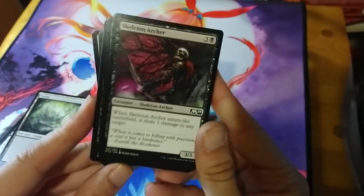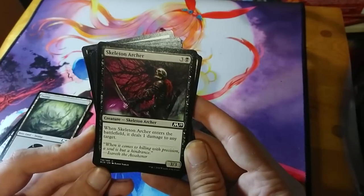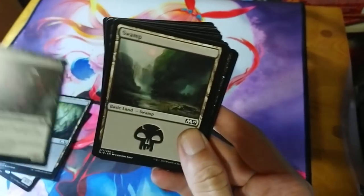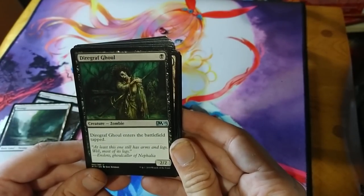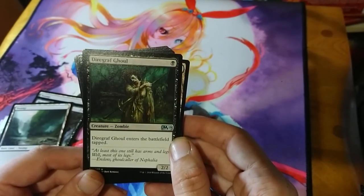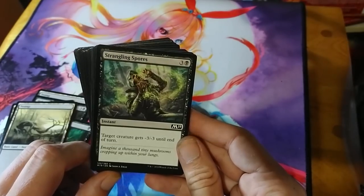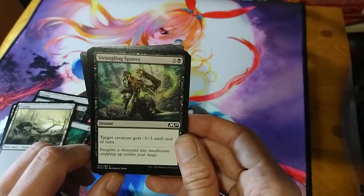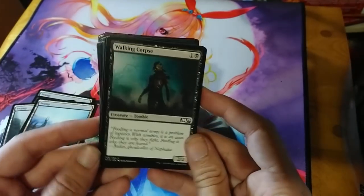Skeleton Archer has really intense artwork — four mana for a 3/3; when it enters the battlefield it deals one damage to any target. It feels almost like a red ability but works for black. Diregraf Ghoul is one mana for a 2/2 zombie that enters tapped, showing the slower speed — you get power but at a cost. It's a fantastic way to transmit black's shambling undead concept. Strangling Spores is a four-mana instant that gives target creature -3/-3 until end of turn — showing that black handles creatures differently using minus counters rather than direct damage.